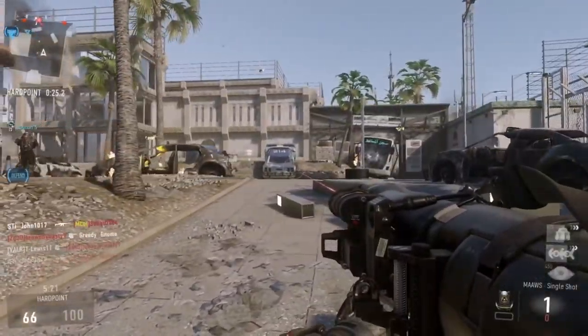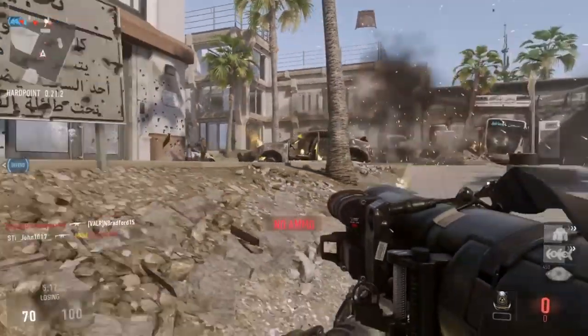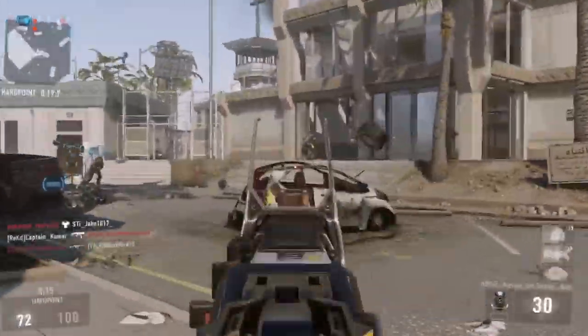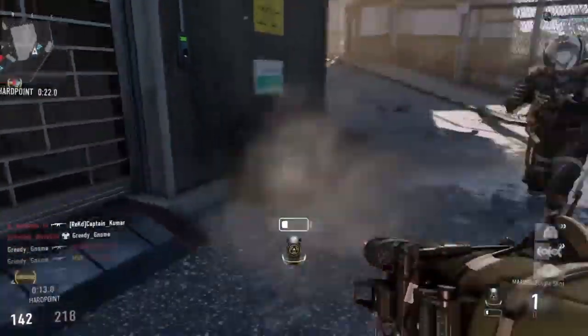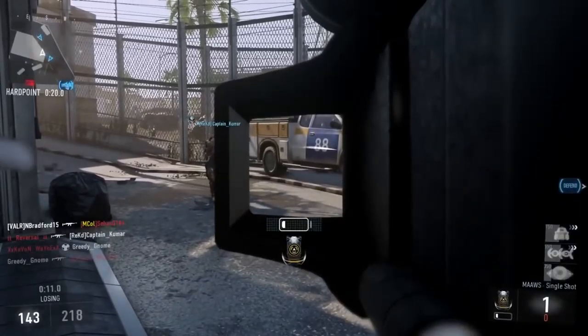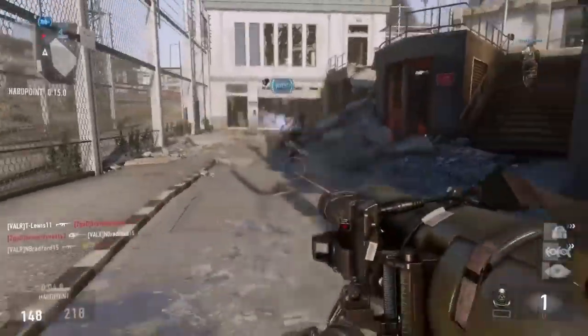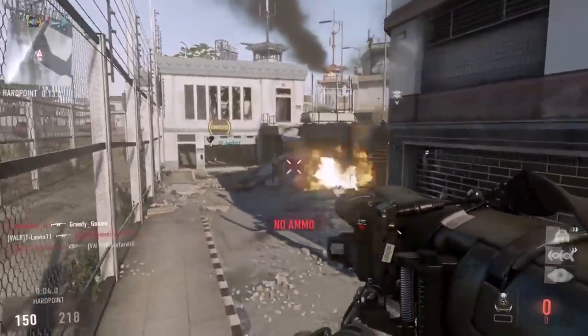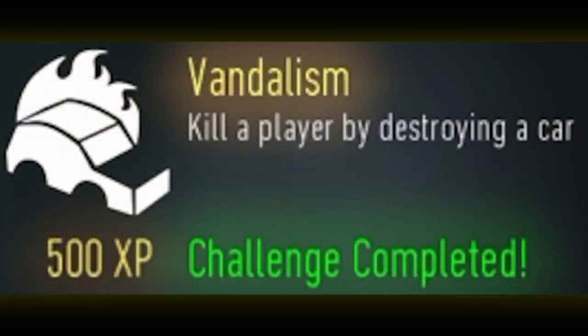One of the problems with this challenge is the lack of exploding vehicles in Advanced Warfare. In Black Ops 2 for comparison, you had cars exploding left and right on nearly every map. In Advanced Warfare, however, you'll only see a few cars, and to make matters worse, they're in poorly placed locations that people will hardly ever be by, making an explosion kill very difficult. The reward for this challenge is a picture of a car on fire for the emblem creator — though a calling card would be preferable.